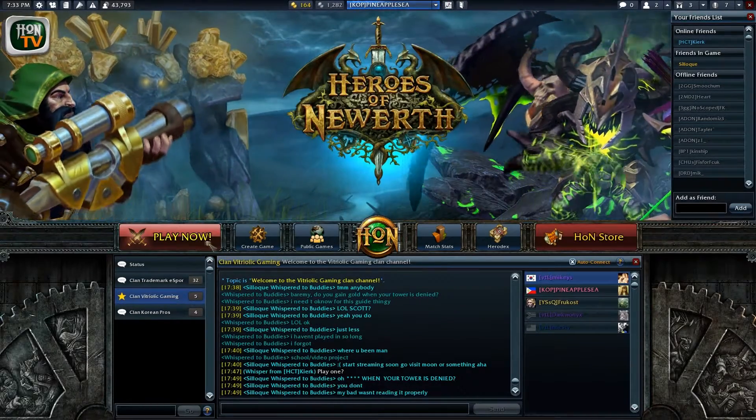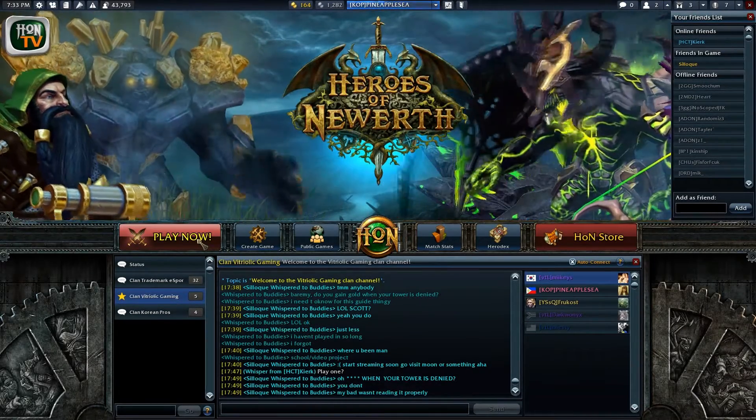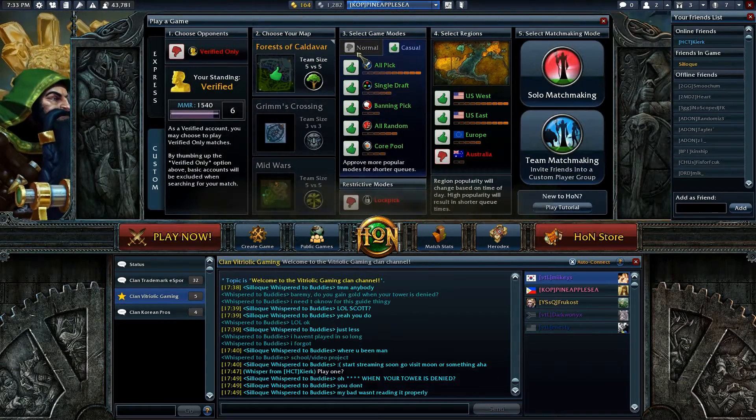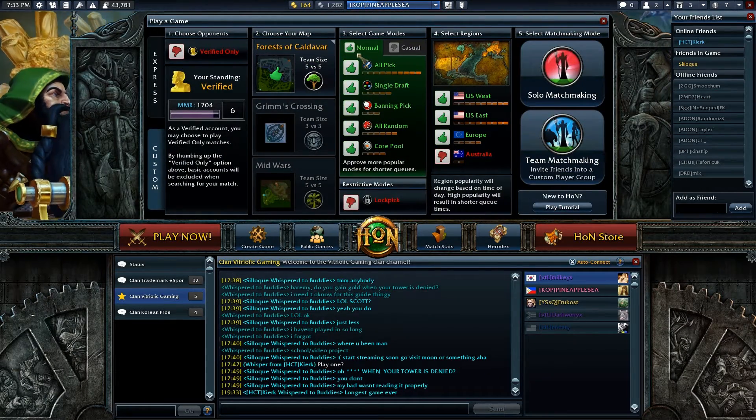Here we'll be learning how to start a matchmaking game. When you press the button on the left side of the screen that says Play Now, this screen will pop up. Please check the interface guide on the website for detailed information on these options.